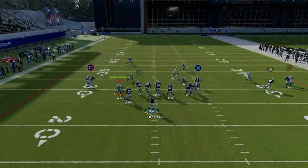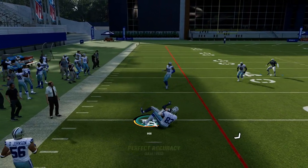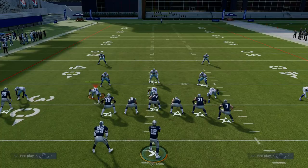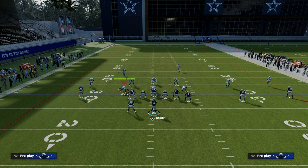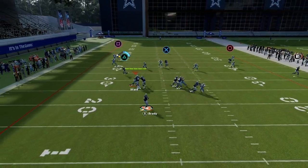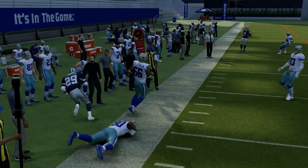What you're going to notice is this crossing route is going to be really effective against man coverage. It gets across the formation and into a soft spot against man-to-man. The receiver is going to go under the Sam and over the mic. For cover three, for example, you have a high-low on the left side, so you can take your flat to your back or you can take your tight end.